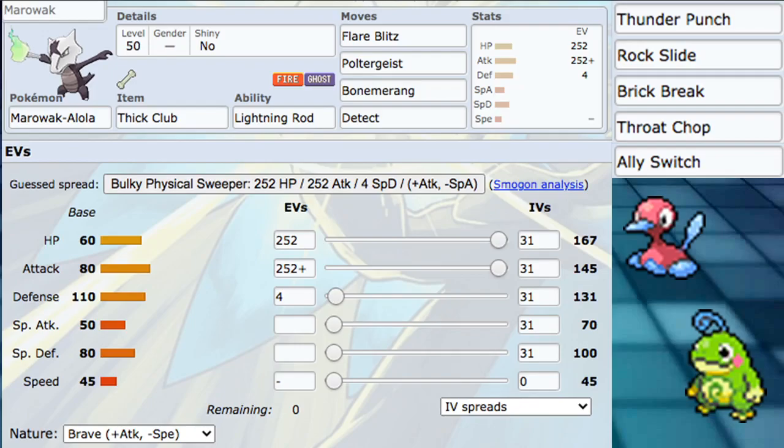This Pokemon makes a great Dynamax target mostly due to its Thick Club doing an insane amount of damage. Even after Intimidate we're able to KO things like Incineroar, which is just crazy. This Pokemon's damage output is absolutely great.